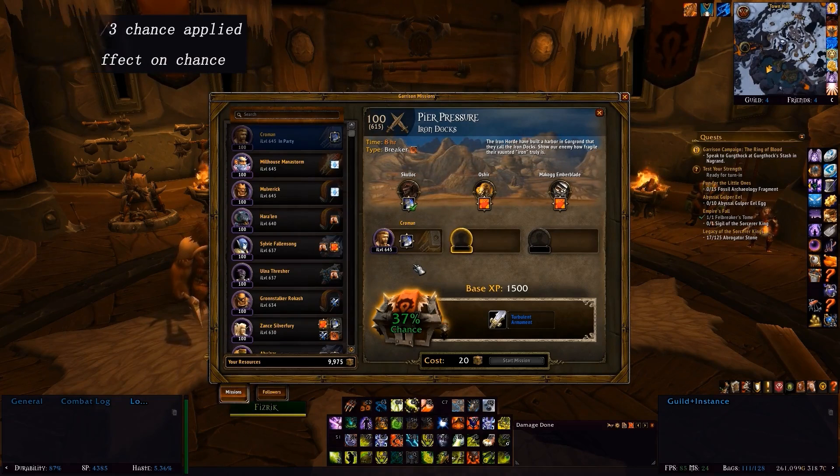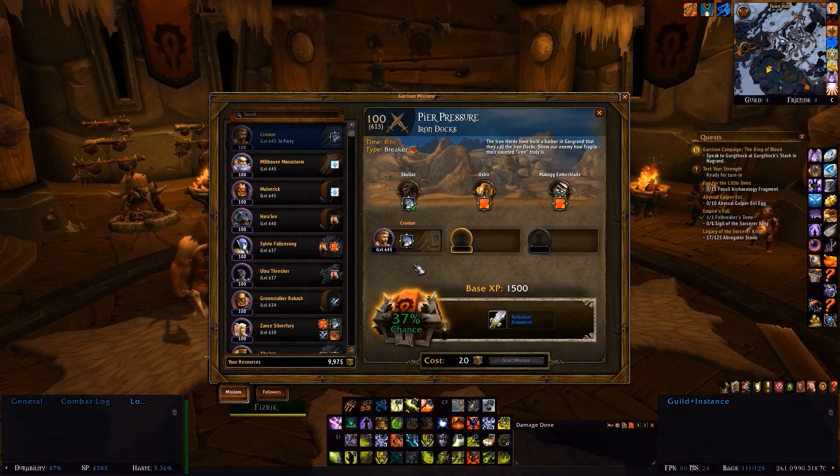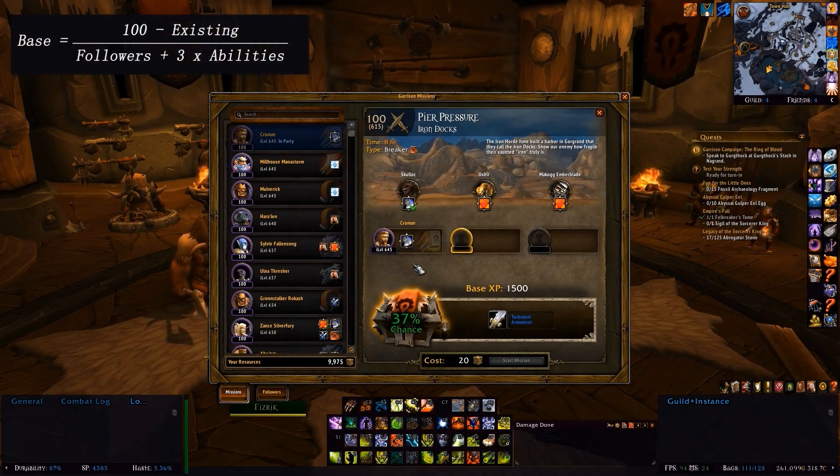There's actually one more thing to mention. If a mission has a starting chance greater than 0% — which doesn't apply to any level 100 missions we've seen so far — you subtract that number from 100 in the initial equation. So instead of 100 divided by the number of followers plus the number of abilities times 3, you get 100 minus the existing chance over that same denominator.